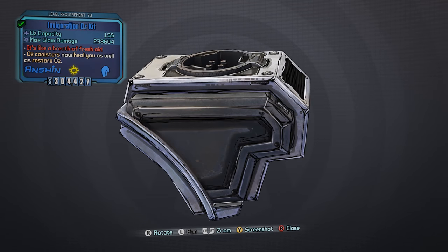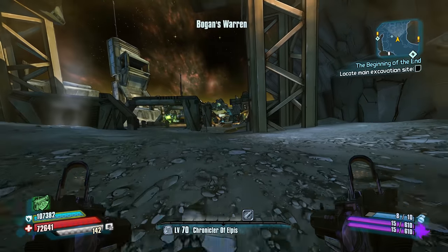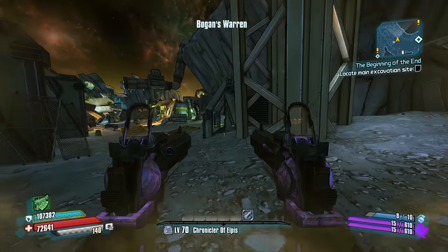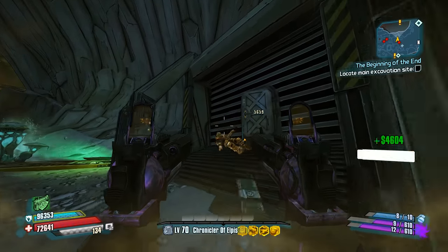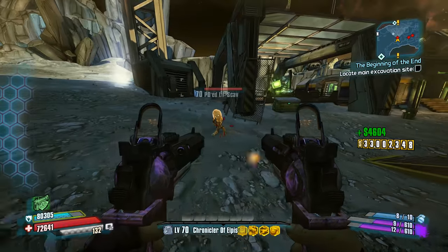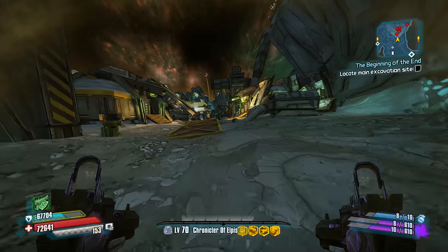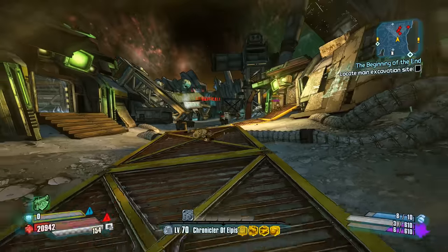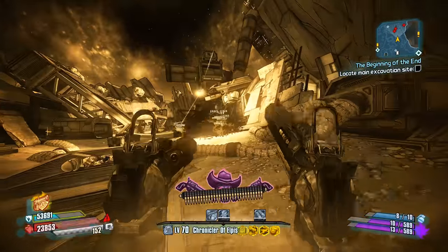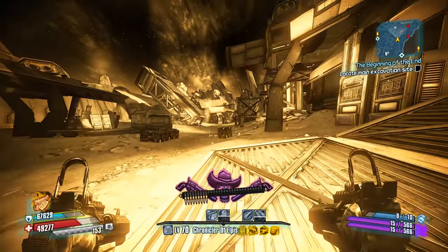While not the strongest Oz kit in the game by any means, the Invigoration Oz kit is actually quite good. It can be acquired near the beginning of the game, it has a fairly high O2 capacity, and the player's HP is restored by about 25% every time they loot an O2 canister. This makes it extremely useful for the earlier playthroughs, as the player can really take advantage of restoring their health upon acquiring O2 canisters.